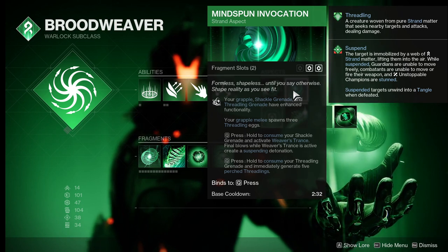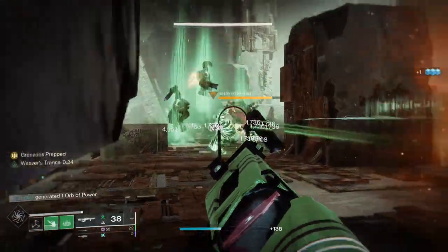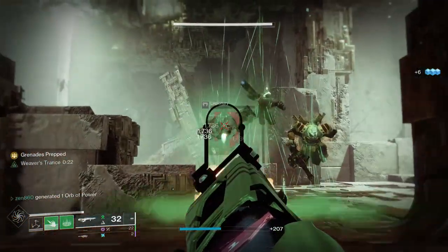Our next Aspect will be Mind Spun Invocation, which allows us to consume our Shackle Grenade in exchange for 25 seconds of Weaver's Trance, which grants our weapon suspending blasts after final blows. This Aspect gives us some insane add clear potential.